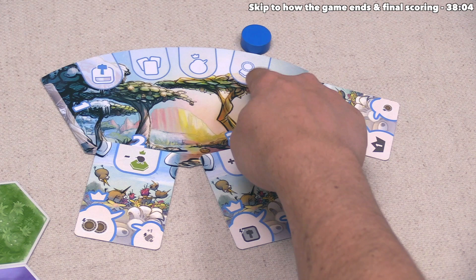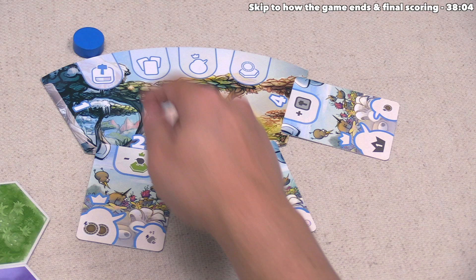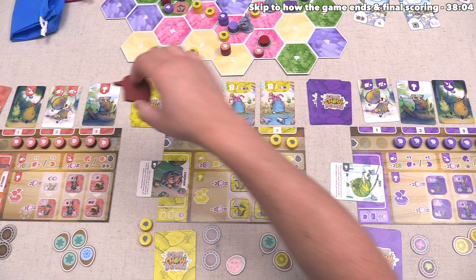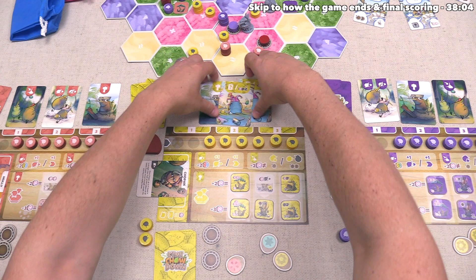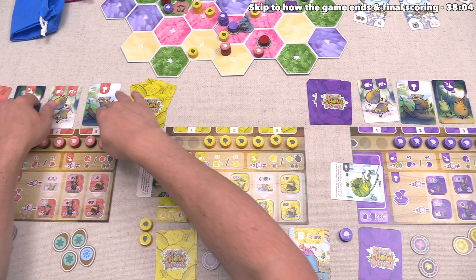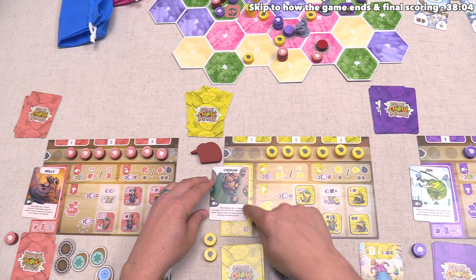This phase is over, so we move into the season change phase at the start of the second season. In the first season we just ignored this, but in the second, third, and fourth seasons we have a couple things to do. First, we pass the starting player token clockwise — yellow will be the starting player for the second season. Then all players take the cards in their action slots and put them into a discard pile. Finally, every player who used their leader ability can spin it right side up to show they can use that ability again once in the upcoming season.